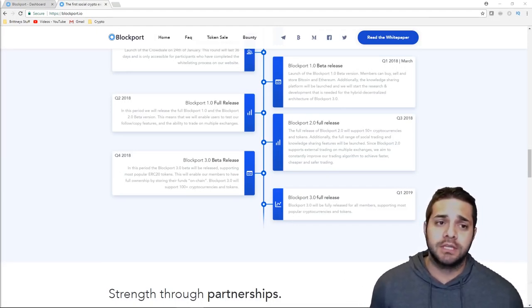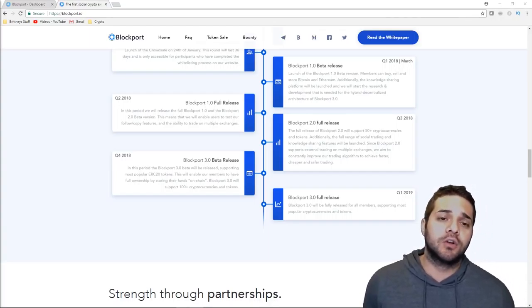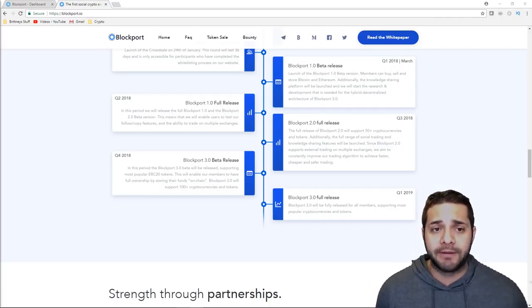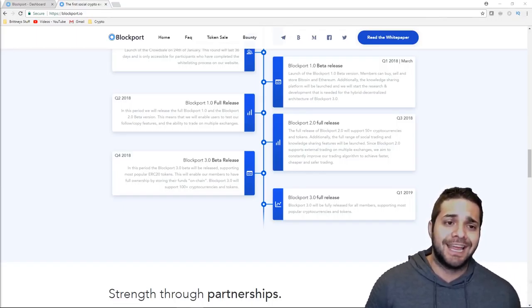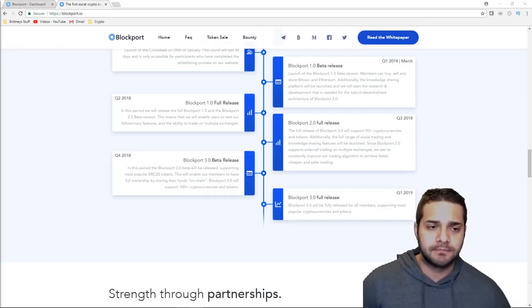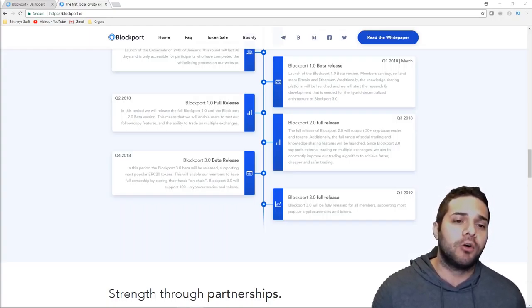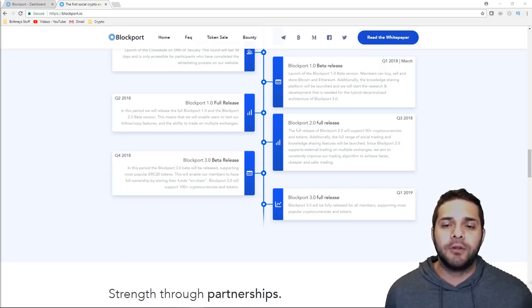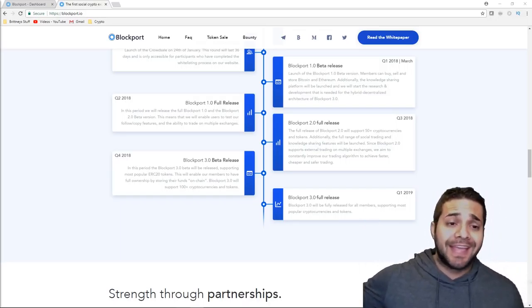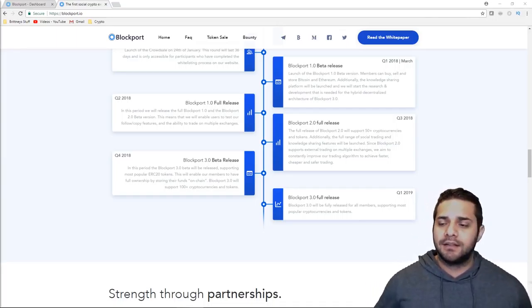Now for the roadmap. Starting in March 2018, we have Blockport 1.0 beta release — members can buy, sell, and store Bitcoin and Ethereum, and they'll launch the knowledge sharing platform. In Q2, we have the full Blockport 1.0 release and the 2.0 beta version, where users can test and follow copy features and have the ability to trade on multiple exchanges. In Q3, we'll have the full release of 2.0, supporting 50-plus cryptocurrencies and tokens, with a full range of social trading and knowledge sharing launched. In Q4 2018, the 3.0 beta release supporting most popular ERC20 tokens, and members will have full ownership by storing their funds on-chain. Then in 2019 Q1, 3.0 will be fully released, supporting most popular cryptocurrencies and tokens. They have a super extensive and exciting 2018 ahead with possibly 3.0 beta being released.